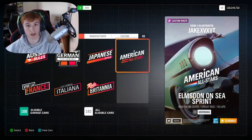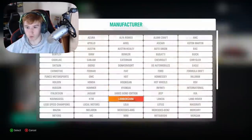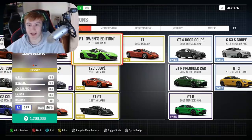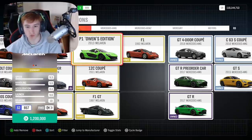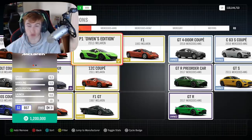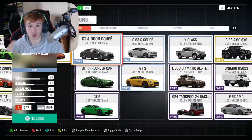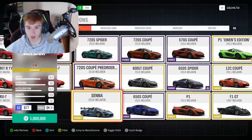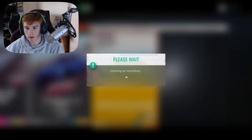If you want to have a look at this exclusive P1, go to any event, go to Solo, then go to Create Blueprint. Once you click Create Blueprint it will come to a page — go all the way over to Custom Car Restrictions, then go to McLaren and you'll see right there a McLaren P1 called 'P1 Owens Edition.' It has the same horsepower and torque as a normal P1 but the speed and handling are a lot more than usual. Tick it, then select something else you own.